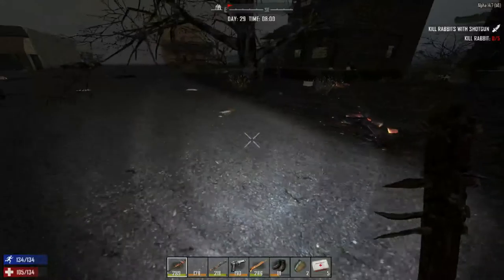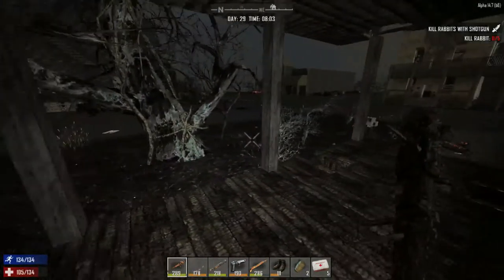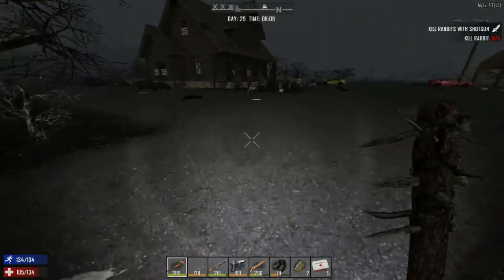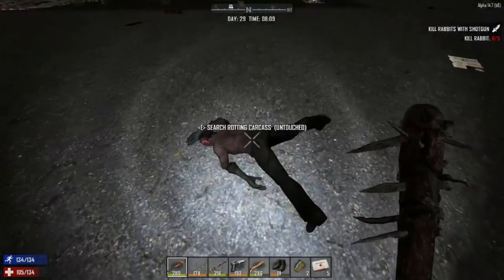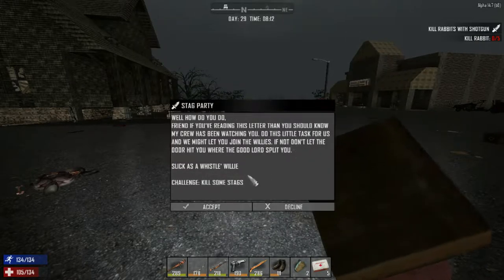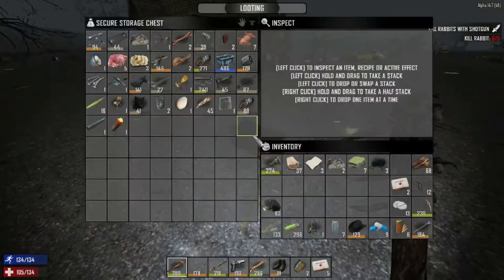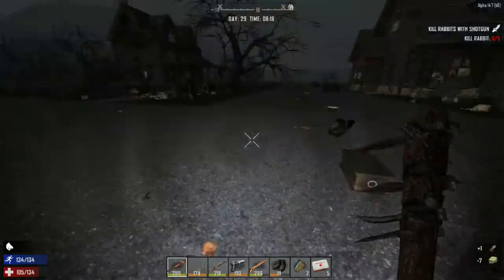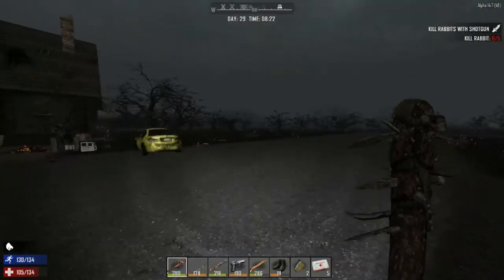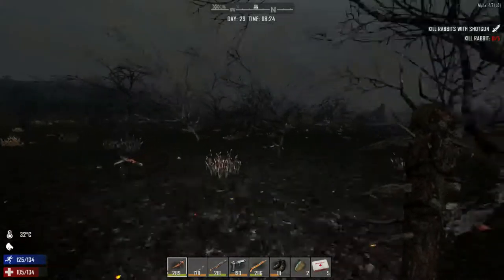I think if we made a goldenrod sandwich you could eat this and then drink the goldenrod to stop the food poisoning, but I'm not 100% sure on that. Did we loot this house? Yes we did. I think we looted everything. There's a dead zombie here the bear took care of. Stag party challenge — kill some stags, nice! There's the bear. Let's just push R on that and I'm gonna run back to the base.